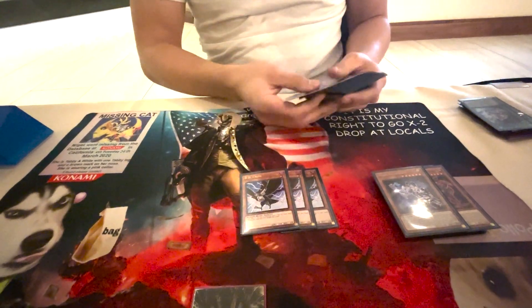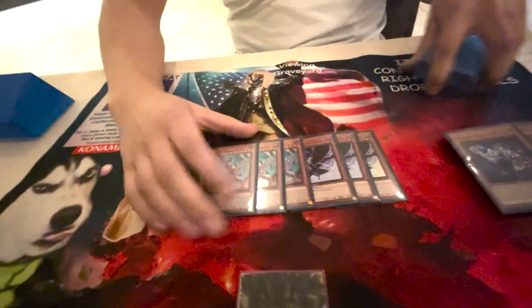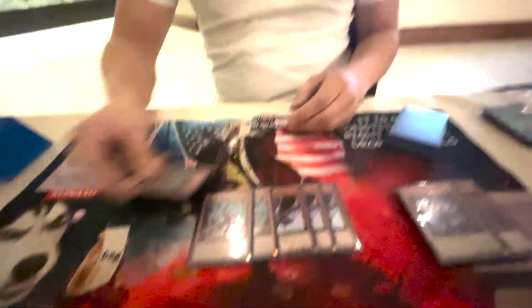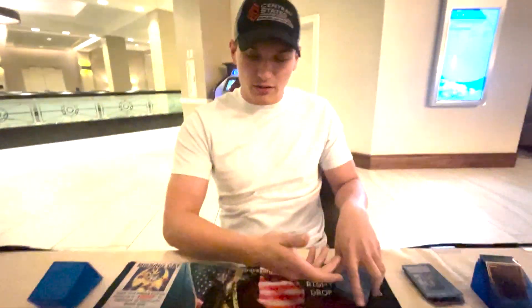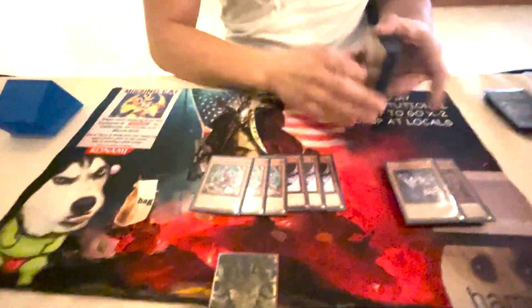Then we go into non-engine with Dede Crow. Fenrir, you can almost consider engine — it's so amazing in the deck. You just summon it in defense every time. It searches either another Fenrir, or if you already have Scarecash, most of the time it's just getting Scarecash. It allows you to, on your first turn, if you have another level 3 in hand, try to fiend for that extra draw by getting three defense position monsters on your board. It's just an amazing piece of the end board, it helps break boards. The card is ban-worthy in my personal opinion.